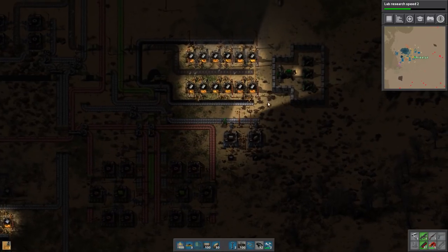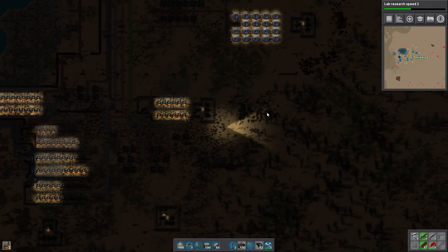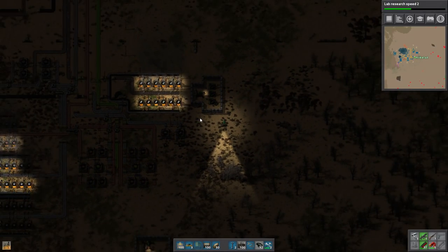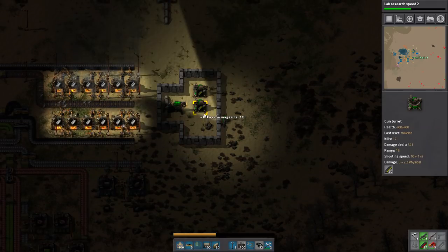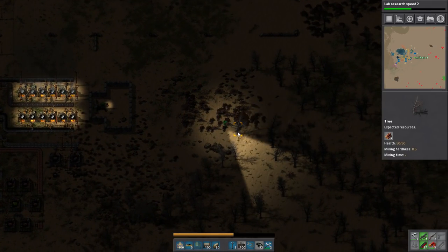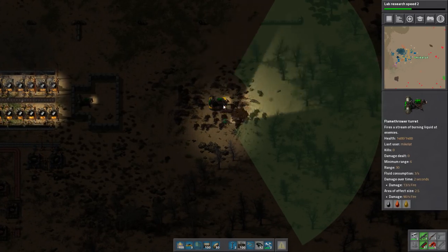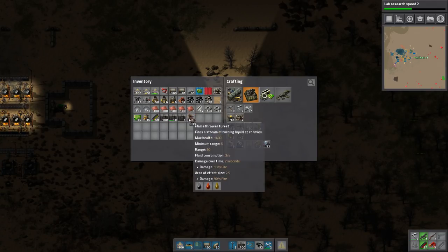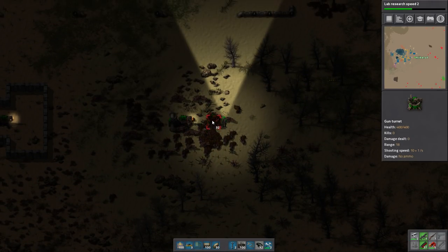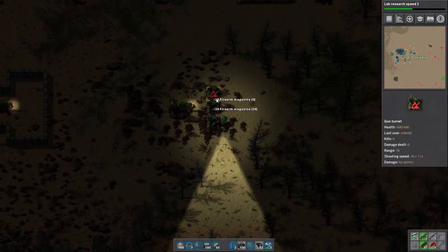We're gonna upgrade our steel lines, and just as I was going to do that I realized these are actually too far forward — I don't like this. I really don't like moving things around like this, because I'm just asking to get attacked while messing with this. What ammo do they have? Okay, I guess one can have this kind of ammo — fine, you guys win.